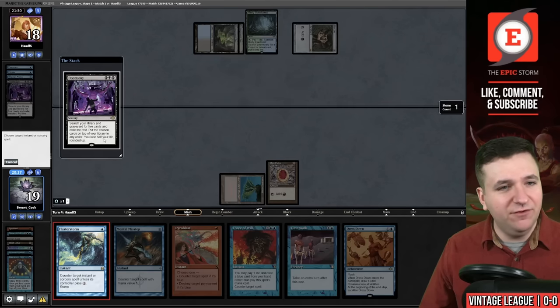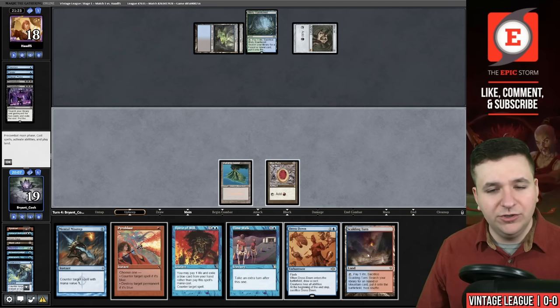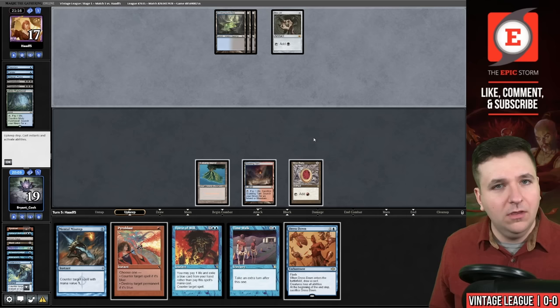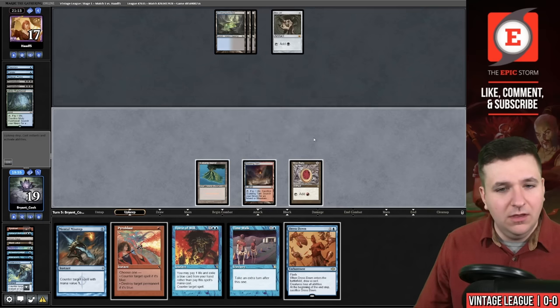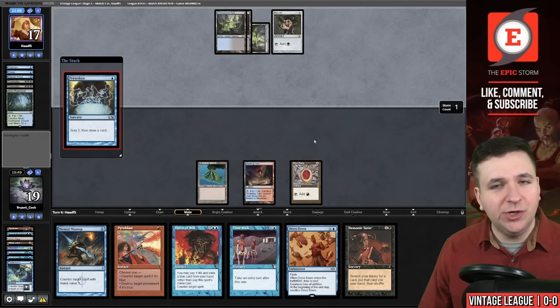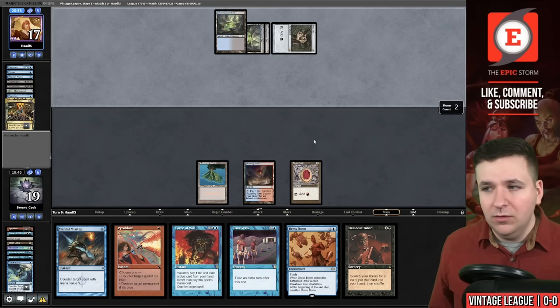I'm going to attempt a Fluster Storm. Now we're going to draw the Scalding Tarn — I can just pass here. They search out another copy of Underground Sea. They have four cards. I'm going to continue to be patient. They play a Preordain. Demonic Tutor — that's fine by me.